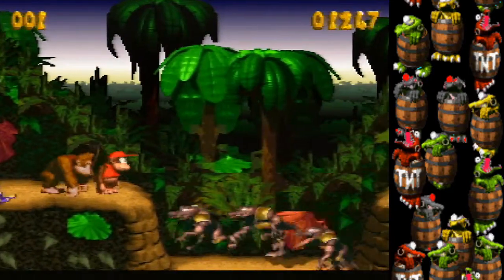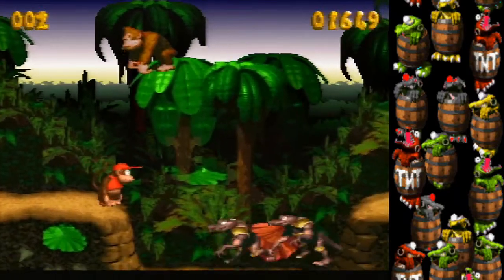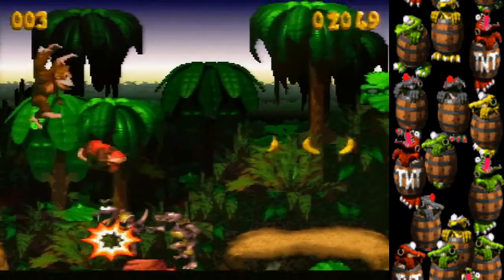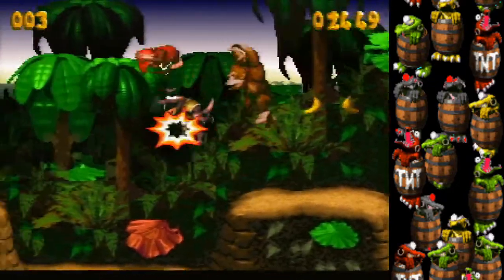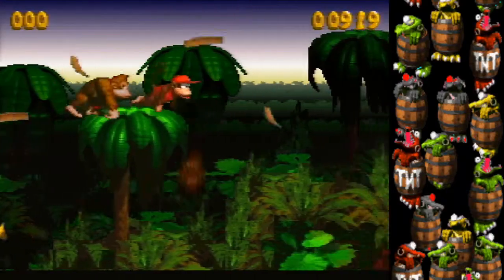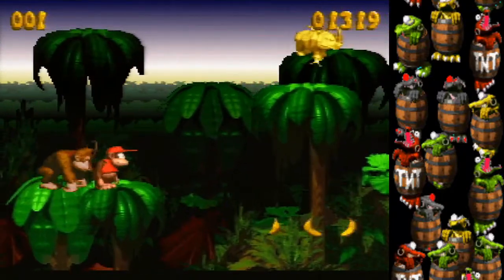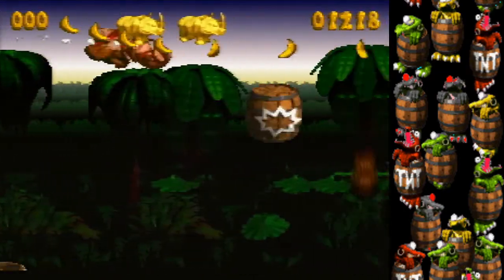If you fall here, you have to wait for the kaboings to cycle and then jump on them. It's not the end of the world — you get three tries to bounce back up.